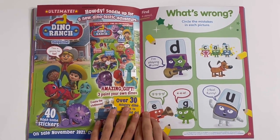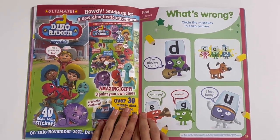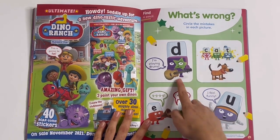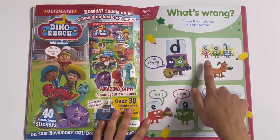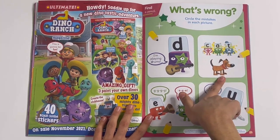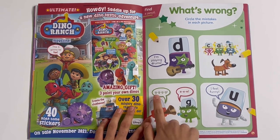What's wrong? Circle the mistakes in each picture. D says I'm playing drums, but he's actually playing a guitar. C, A and T have spelt cat, but the animal appears to be a dog.